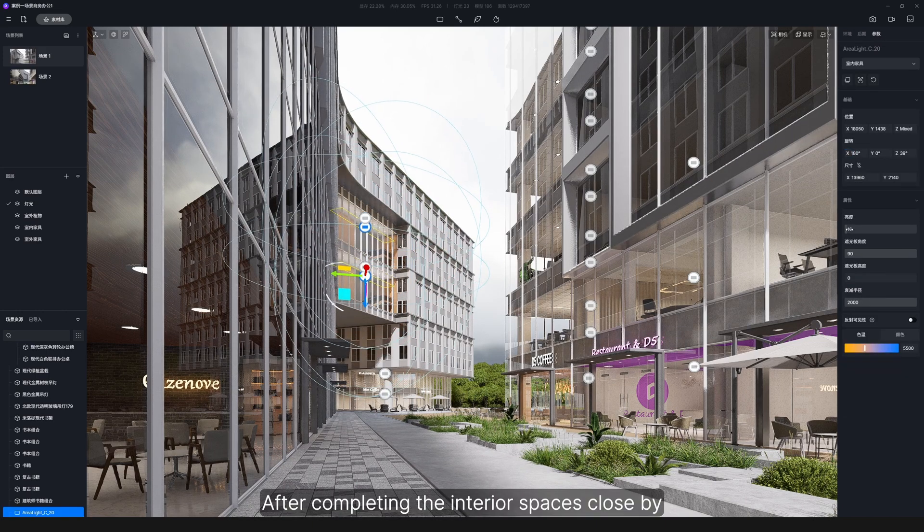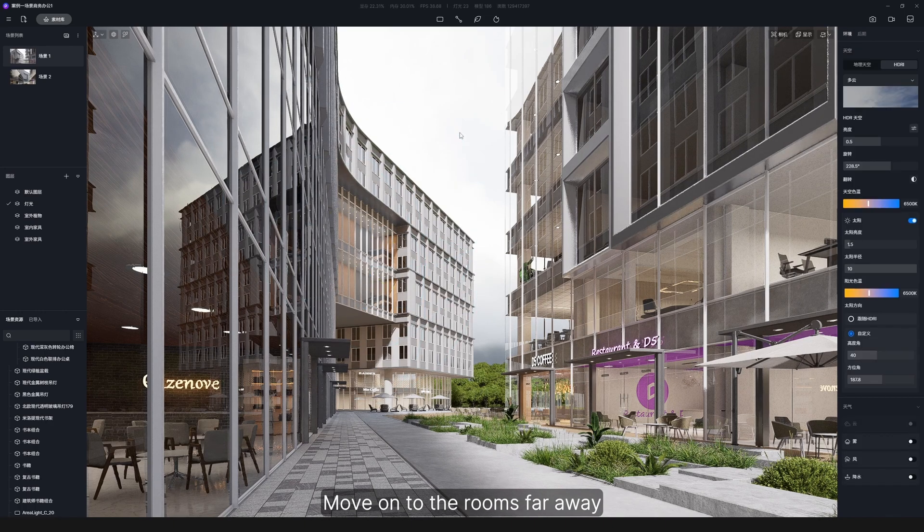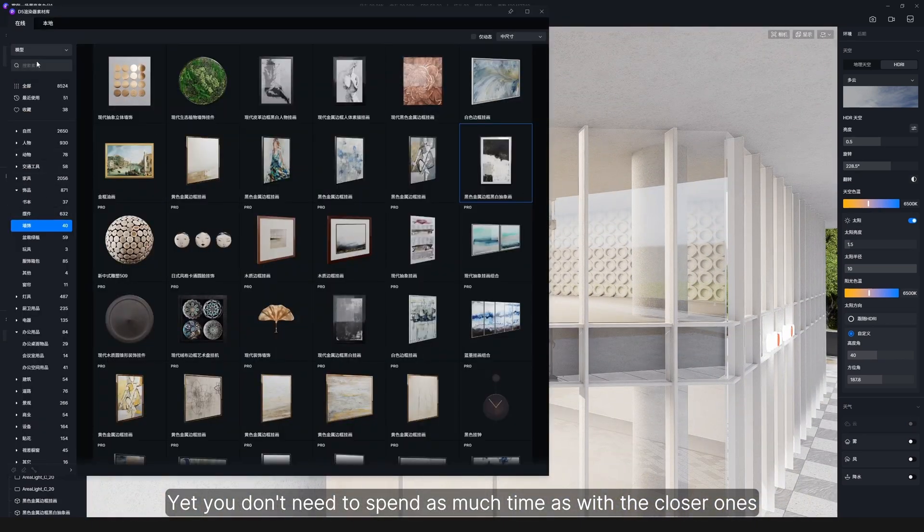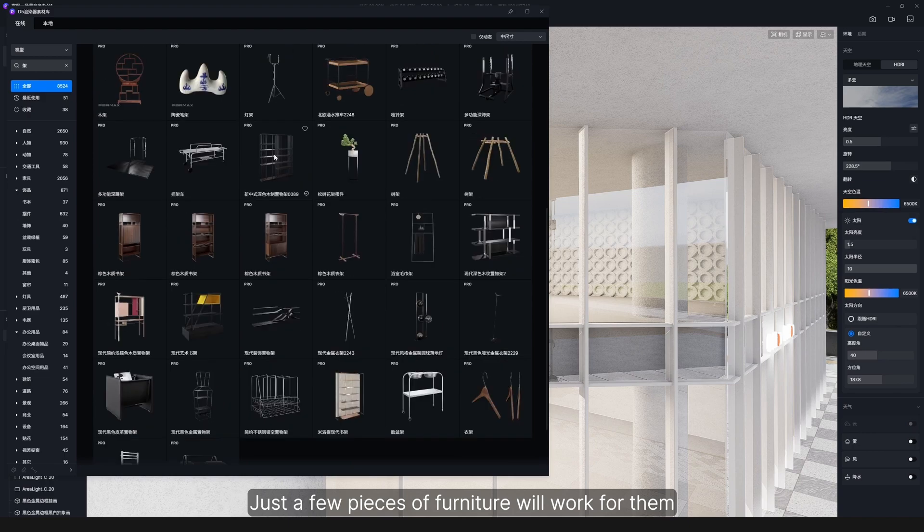After completing the interior spaces close by, move on to the rooms far away. Yet you don't need to spend as much time as with the closer ones. Just a few pieces of furniture will work for them.